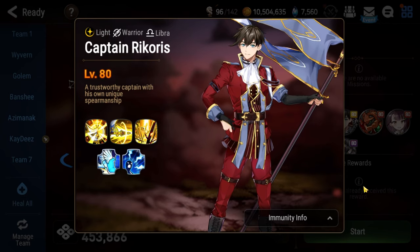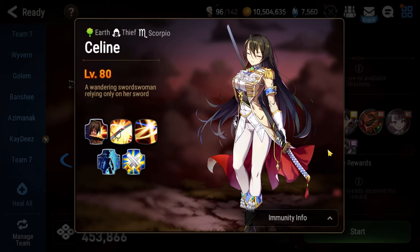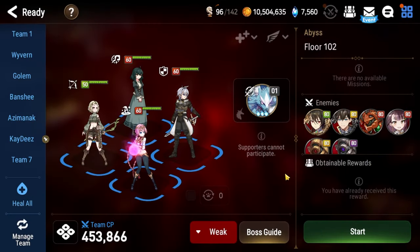I will talk about Captain Ricorous and his mechanics first, followed by Selene and her mechanics second, and then I will show you the team that I played on my new player account along with gear and live commentary. After that, I will show you an entirely free-to-play team from my main account that can also clear Floor 102.